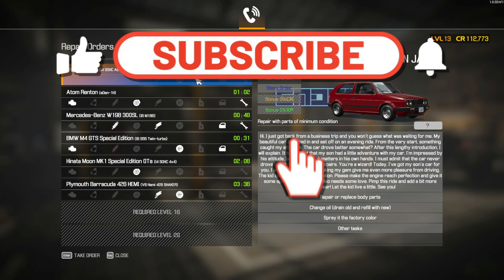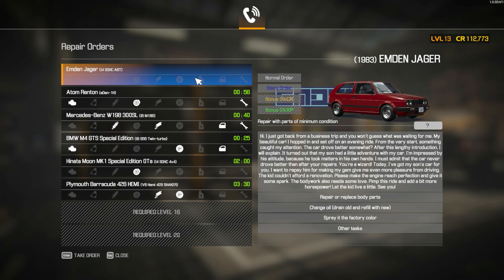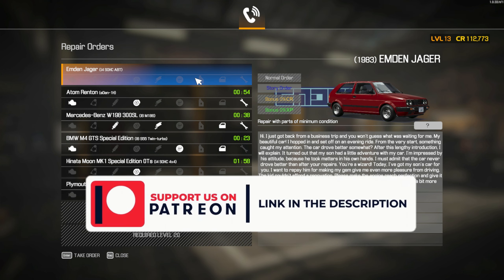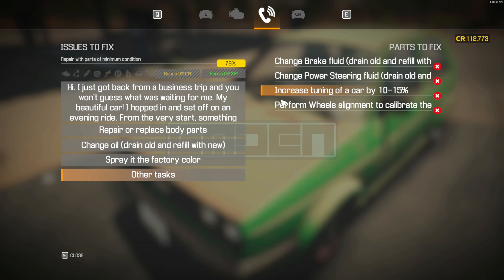Hey everyone, welcome back to our garage. Today's episode has us working on a special project with a twist. We're tasked with revamping a car to perfection, handling everything from engine tuning to bodywork. Join us as we turn this ride from ordinary to extraordinary, and let's see if we can add that extra horsepower.